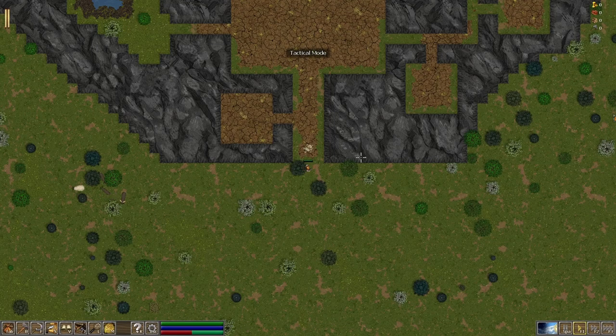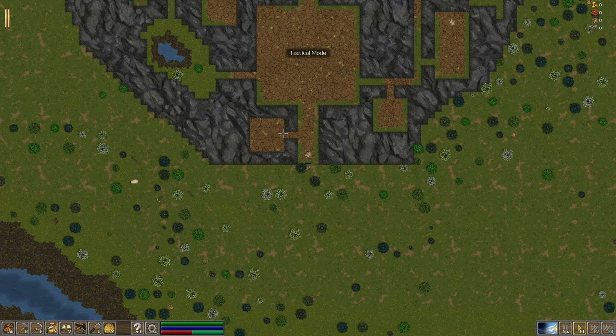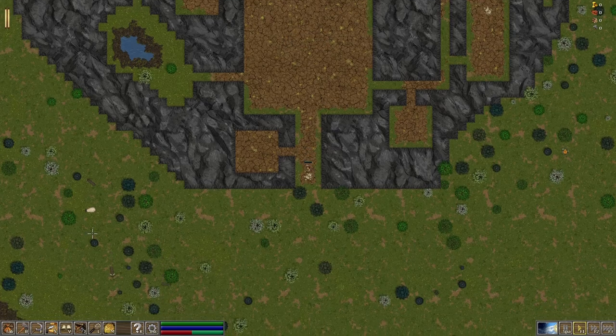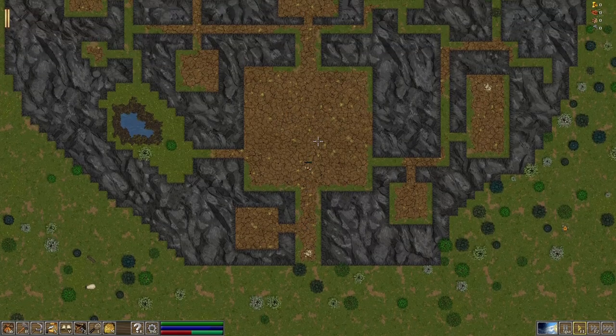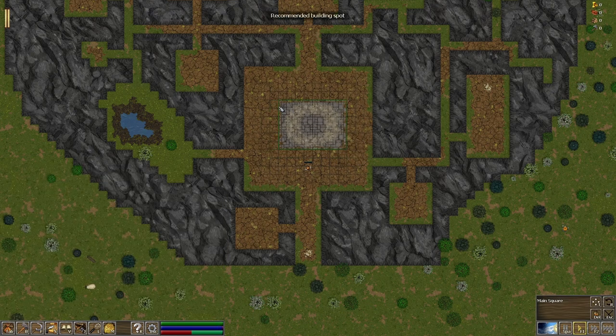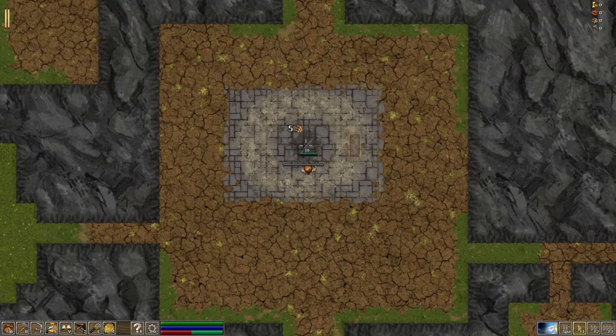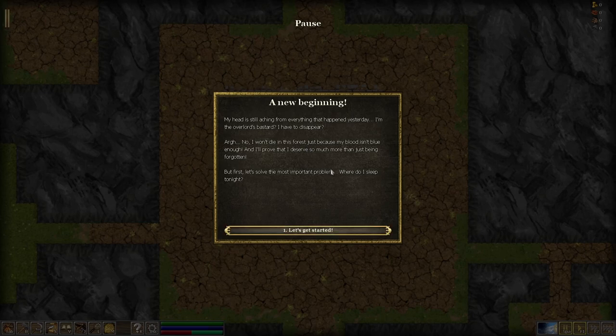So we're loaded into the game. Looking at the map, this is where I'm going to start my base and build my colony. I'll place our main square right in the middle here. The opening text reads: 'A New Beginning — my head is still aching from everything that happened yesterday. I'm the overlord's bastard. I won't die in this forest. I'll prove I deserve more. But first, where do I sleep tonight?'